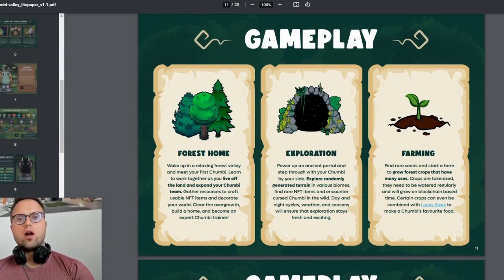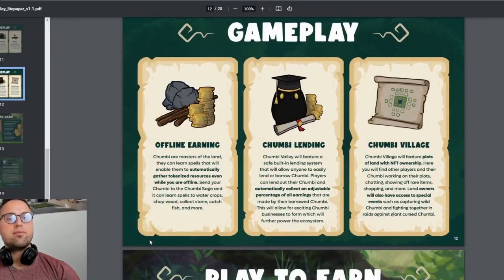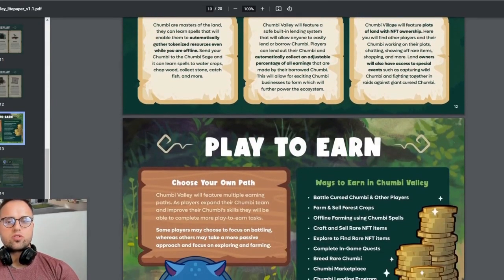Let's talk about game economy and gameplay — how you can earn money in the game. You can learn, breed, and train your Chambi and gain resources that you can sell. You can also sell the Chambis themselves. There's also a lending system, which I think is quite cool.